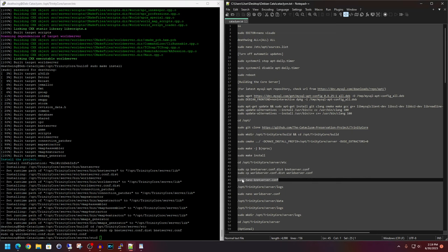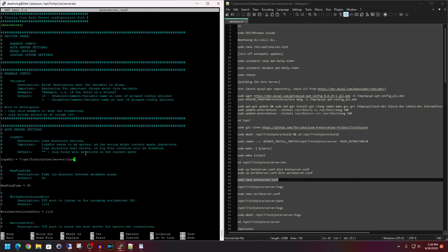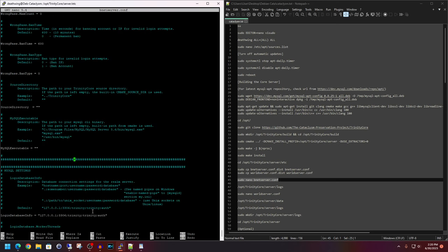Scrolling down in the bnetserver config, you'll see the username and password for the SQL database are set to 'trinity' and 'trinity' by default. If you want to change the SQL username and password, this is the file where you'd do it. For this demonstration I won't be changing it. Do Ctrl+O to write out and Ctrl+X to exit when done.